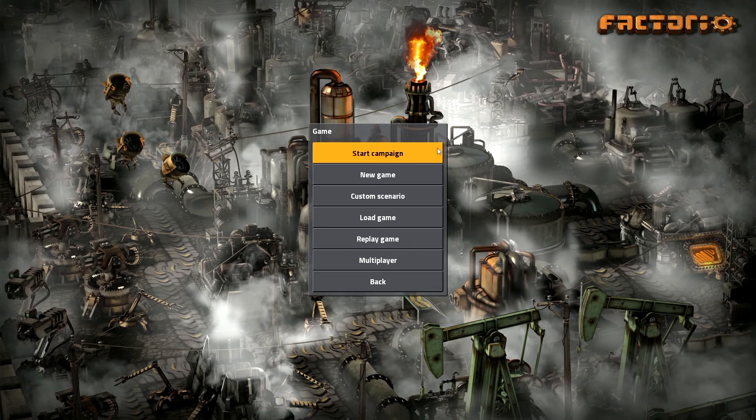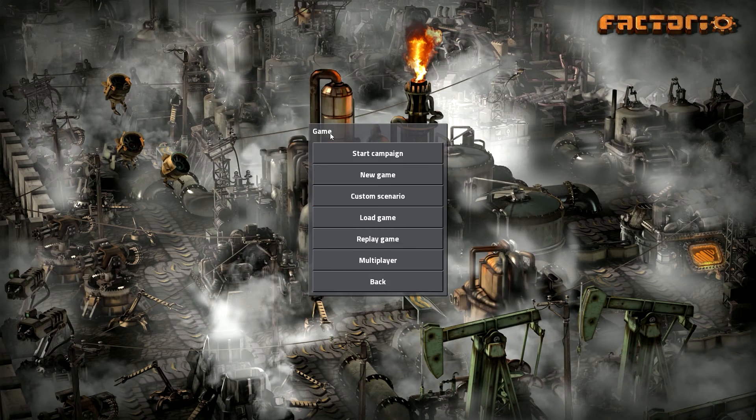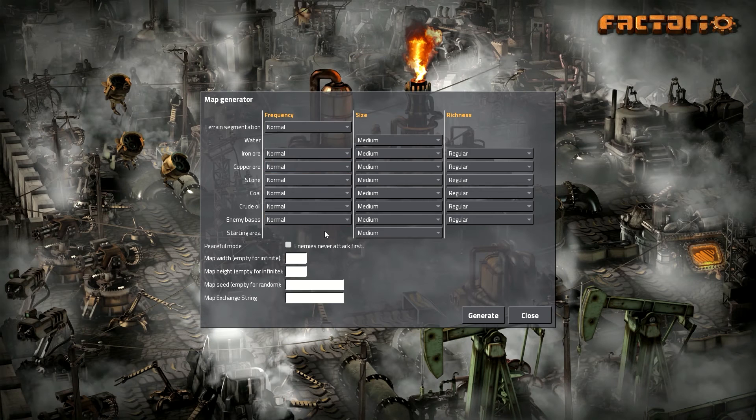So I've only really played the first campaign. I have seen other people play it, so I have a good idea of how to play it. But I think we're just going to keep everything on normal and all of that. Let's just start here. Generate!